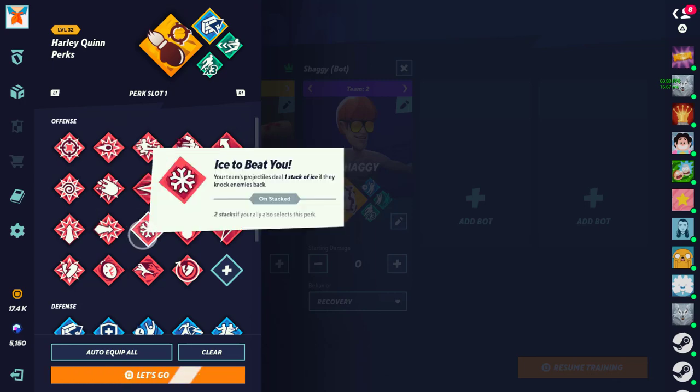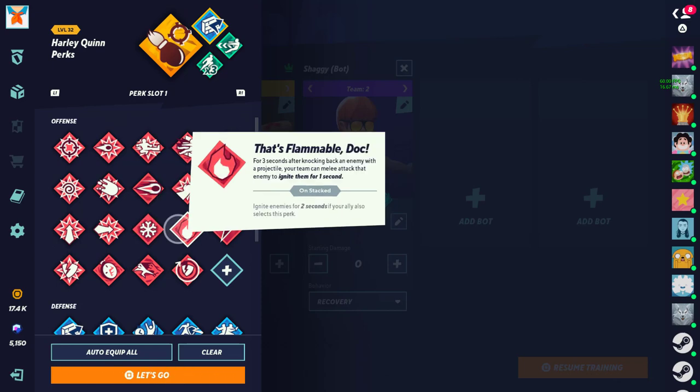Ice perk — very mid now because they definitely nerfed it. It's very dependent on what you do because it only allows pretty much one stack. I think it's really useful on Superman and Raindog specifically, because of the projectiles and how many projectiles they have, but that's about it — mid perk. Fire — I'll put this in mid too. I know a lot of people think this perk is awful, but when you think about it, two hits and you do an extra two to three damage almost every time. It's kind of good on like Harley, Raindog, all the projectile characters. Mid perk overall.